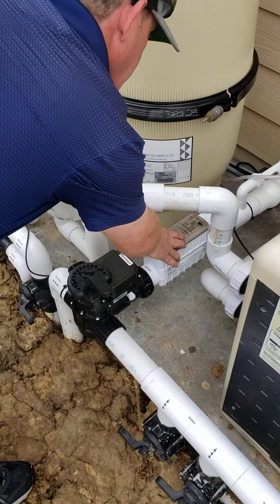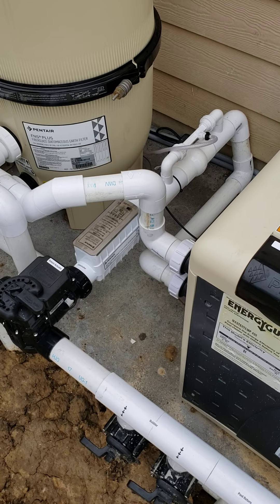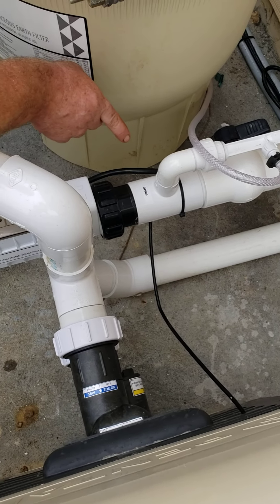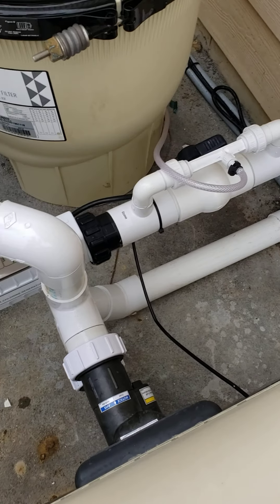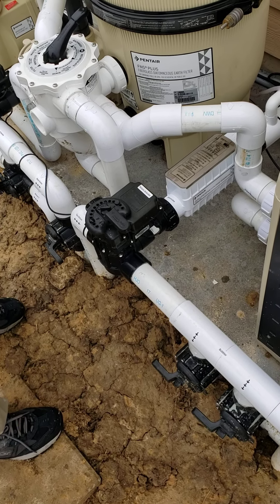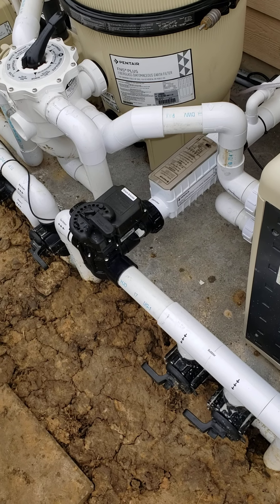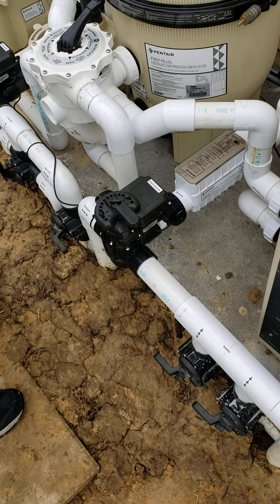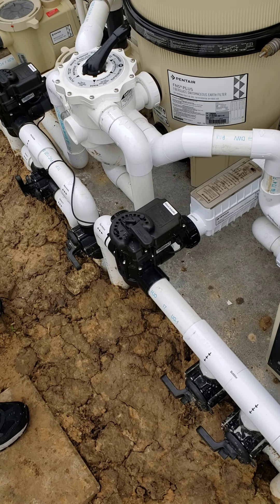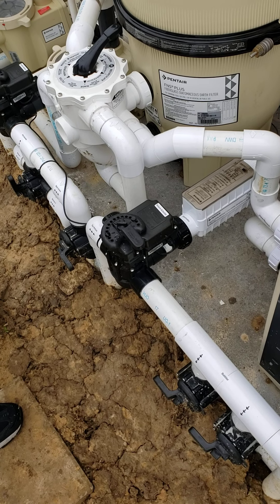For the salt cell, every 90 days you should do an acid wash on it — it's in the owner's manual. Unscrew the cell from the plumbing — these are just hand tight. Take a five-gallon bucket with a six-to-one mixture: three gallons of water and half a gallon of muriatic acid — the same acid you use in the pool. Submerge the whole cell in the acid-water mixture. You'll see it start to fizzle. In about five minutes once it stops fizzling, rinse it well with a water hose and put it back. Set a reminder every 90 days to acid wash it.